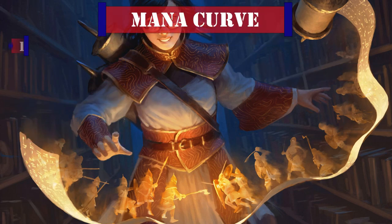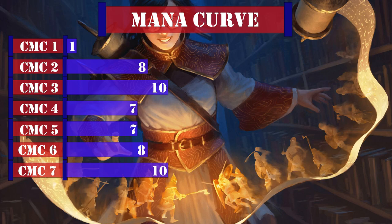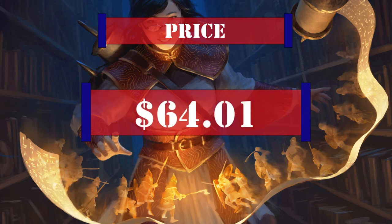Looking at our mana curve we have 1 one-drop, 8 two-drops, 10 three-drops, 7 four-drops, 7 five-drops, 8 six-drops, 10 seven-drops, 6 eight-drops, and 5 nine-plus drops, giving us a late-game curve that we compensate for by running more ramp as well as by both of our commander's abilities. Currently this deck is valued at $64.01, not counting the price of basic lands or shipping. This price was calculated by using the cheapest listed market plate price on TCG Player at the time of this recording.